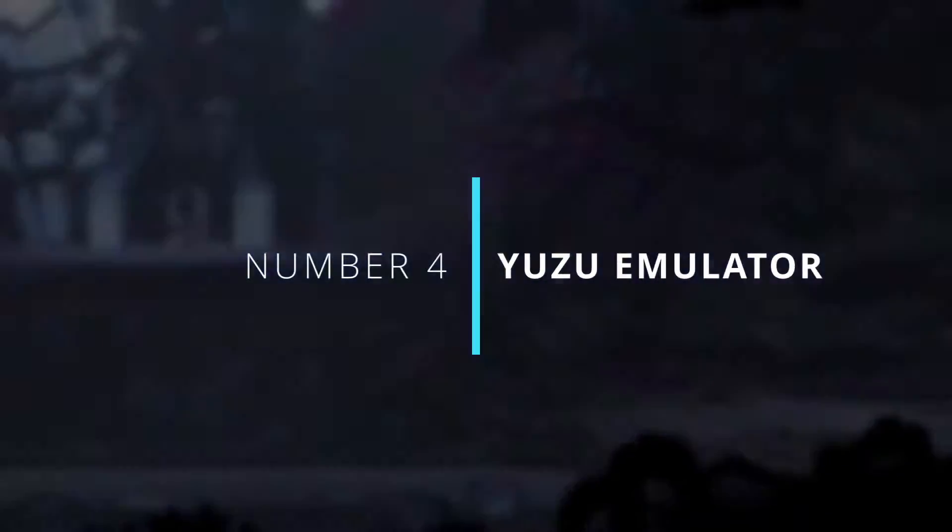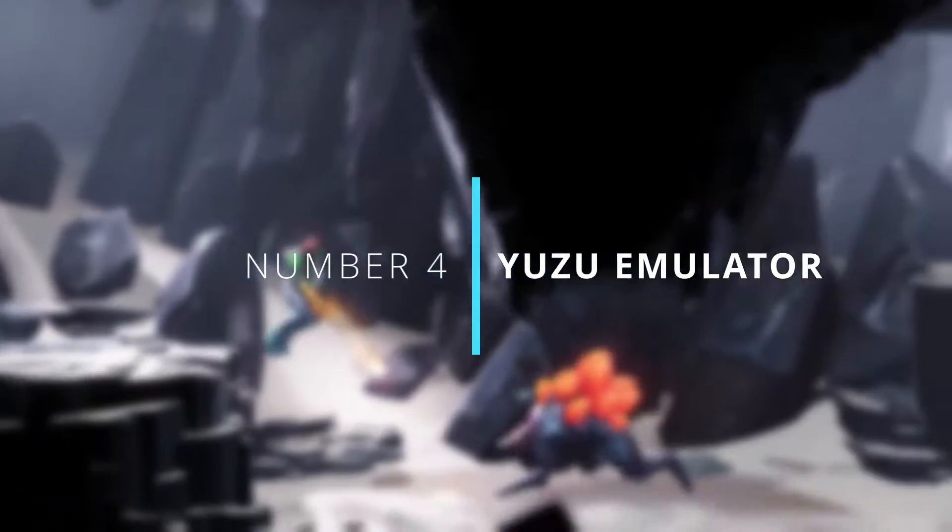Number four on the list is the Yuzu emulator. Yuzu is an experimental open source emulator for the Nintendo Switch from the creators of Citra. It is written in C++ with portability in mind. Yuzu lets you emulate Nintendo Switch games on your PC and is one of the best emulators to play Switch games.